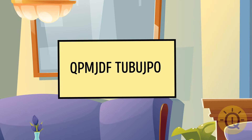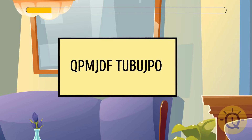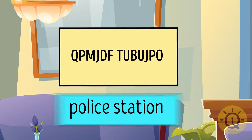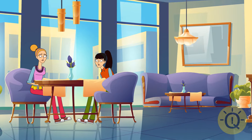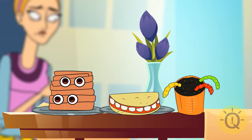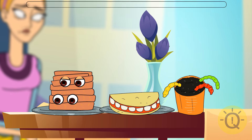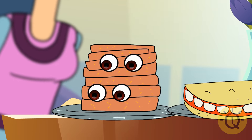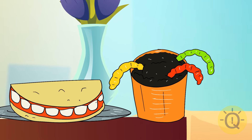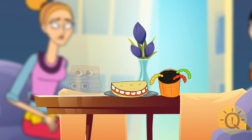On the card there was strange writing. To decipher it, replace all the letters with the previous letter in the alphabet. It says: Police Station. Regina and Claire got hungry, so they decided to order something to eat. The waiter brought three different desserts. The eyes on the first one are actually blinking — don't eat that. The teeth inside the second one are real — that's creepy. But the worms in the third are just gummy worms, and what looks like dirt is actually chocolate crumble. So they should definitely eat that one.